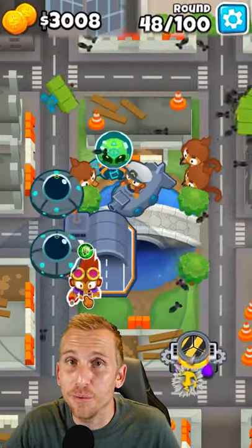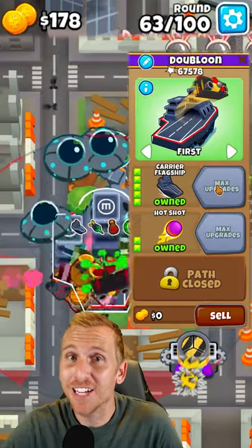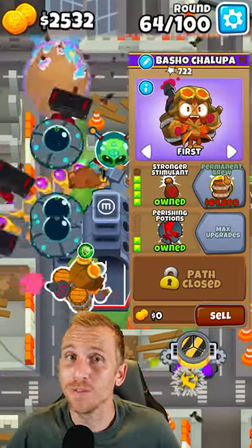Upgrade to an aircraft carrier, and then place an alchemist here, upgrading to a 400. Before round 63, buy the flagship carrier. Then upgrade your alchemist to a 420.